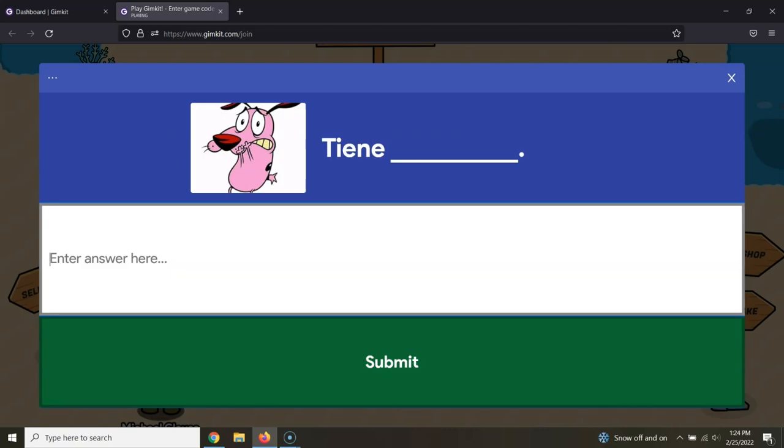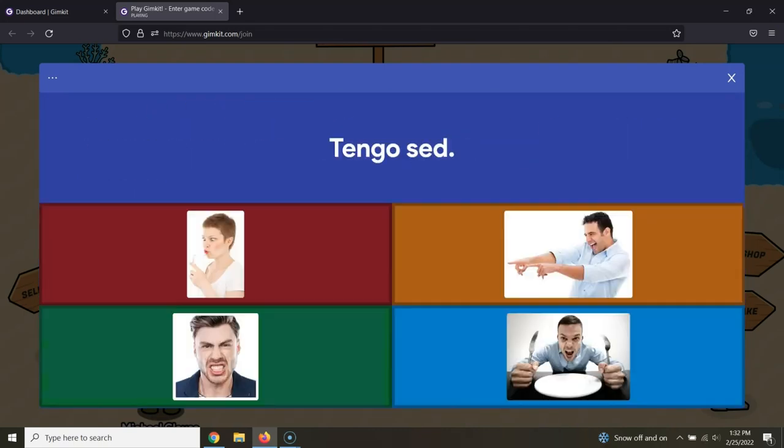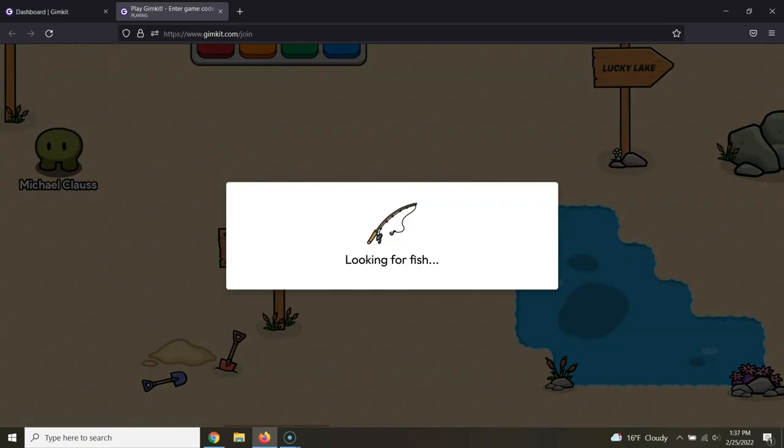Answer questions like a beast. You're going to need about 250 bait in order to do this successfully. You could probably do it with 200, but it's a little bit of a risk.